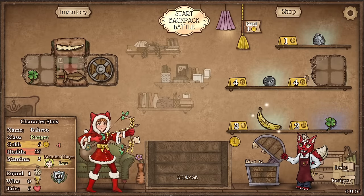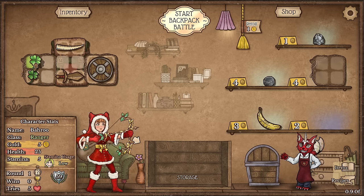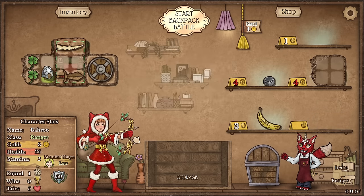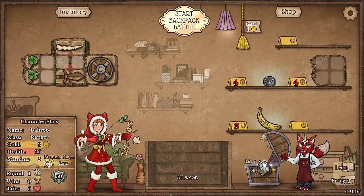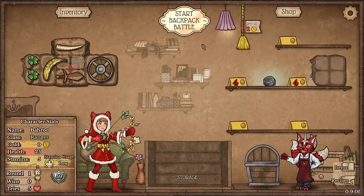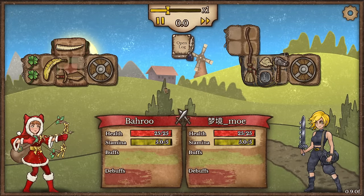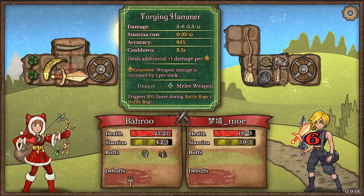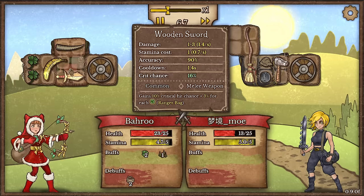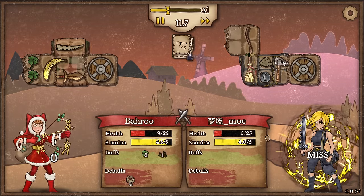We'll grab the shield and an additional clover so we can make a very early lucky pig. We don't need the whetstone — grab the rock, actually let's sell the rock and use the banana mostly for healing. I'm also going to need stamina later on. They have two weapons versus our shield, and I have some healing here with an additional spike, and that one spike honestly might be enough to carry us here.